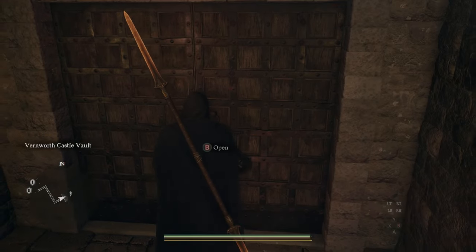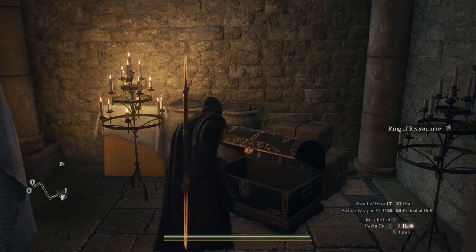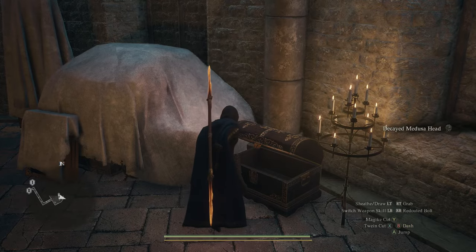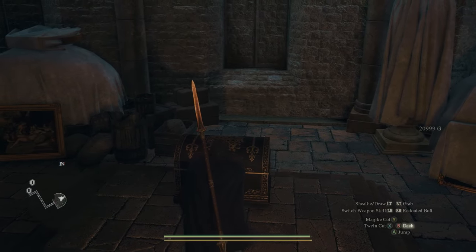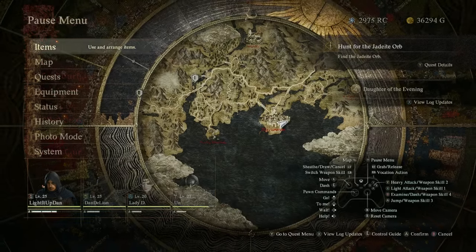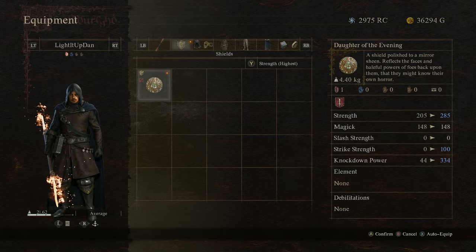Now we can finally head over to Vernworth Castle Vault to claim our much deserved spoils. There's a bunch of chests in here: the Ring of Reassurance, the very stylish Worm Hunter's cloak, a decayed Medusa head, and a wad of 20k gold. But the real prize is the daughter of the evening shield for the fighter class. This, alongside the silver rapier you picked up in the bell tower, is going to allow your fighter to shine - also increasing their OP-ness.